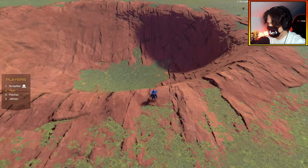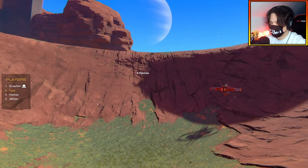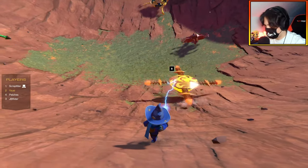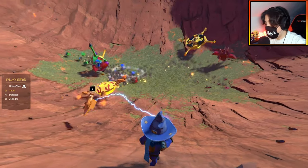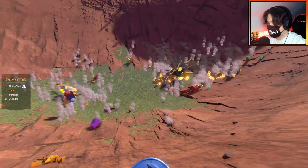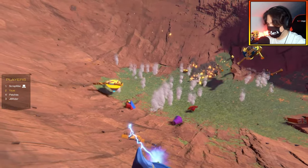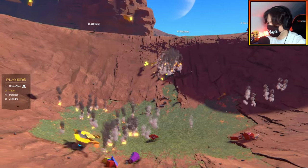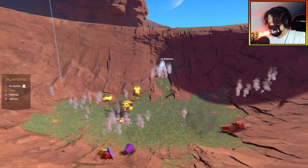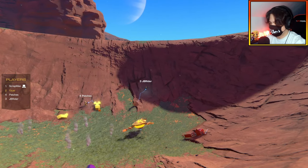Everyone lines up in the arena. Three, two, one — let her rip! Once again Patches immediately disintegrates someone completely. JB is out. Now it's down to Patches and Yuzi — and Yuzi is the winner! Final scores: JB with 3 points, Yuzi with 2, Patches with 1, and the narrator with zero.